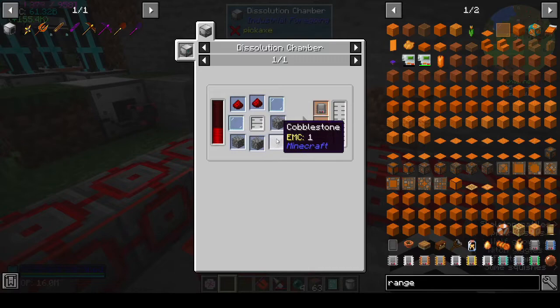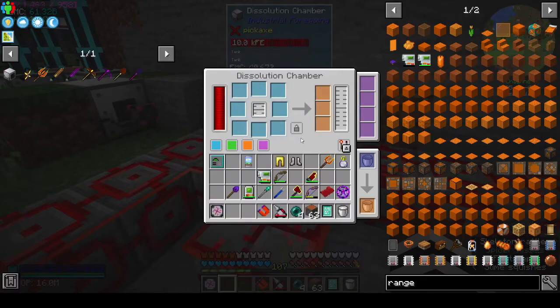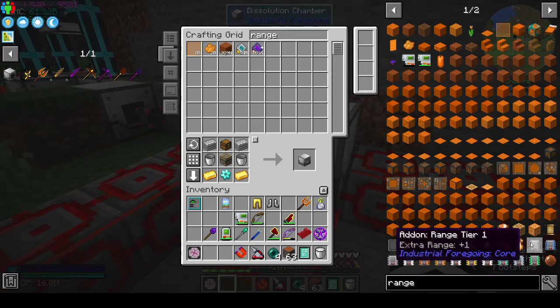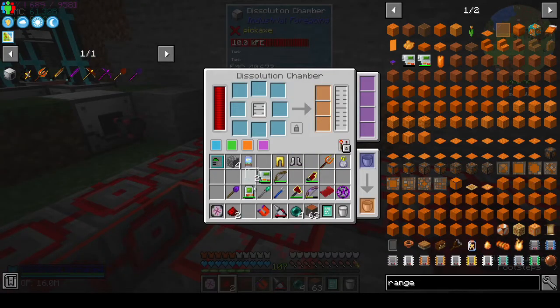Tier one range upgrade recipe: bucket of latex, four cobblestone, two redstone, and two glass panes. We're probably going to have to make two. It's a shapeless recipe so I don't have to put it in order.